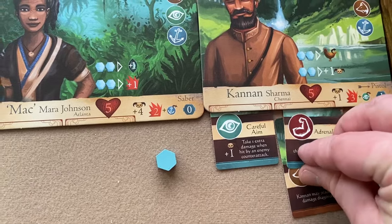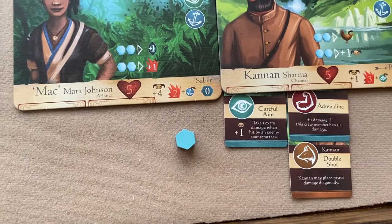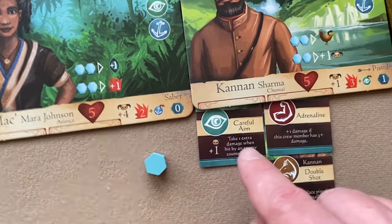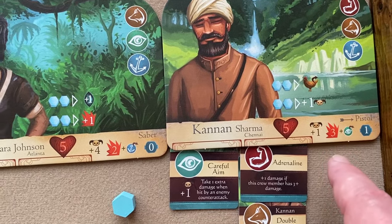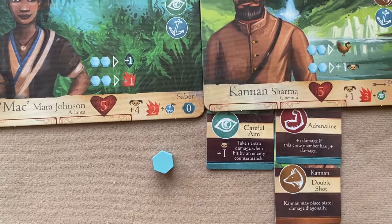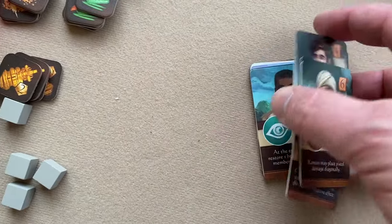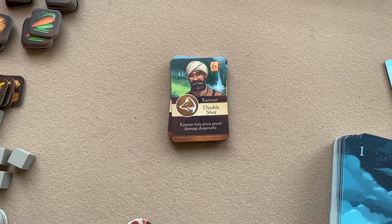If Kanan already had two equipped ability cards and received a level card, you'd slide it underneath — it gives him a new ability and another cunning skill. Unlike equipped ability cards, level cards cannot be discarded; they remain equipped for the entire campaign.